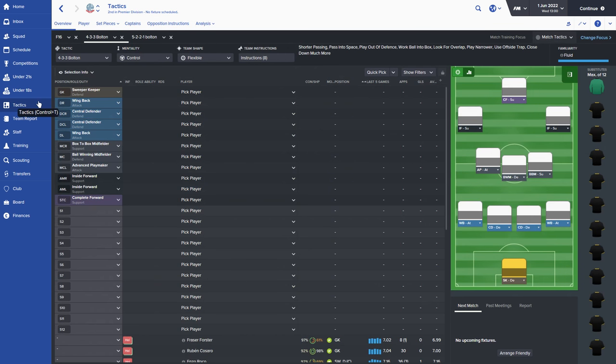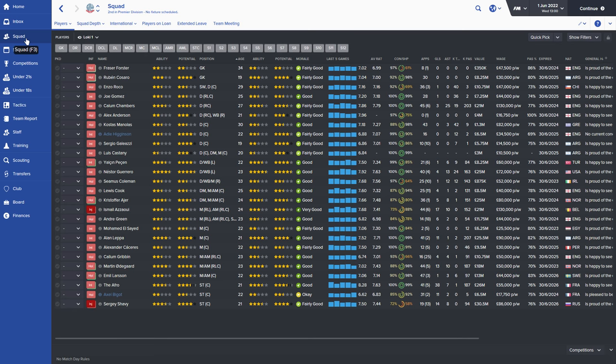Obviously one step back from this, you'd work out the formation you want to start the season with, and this is it — it's how we played last season. One flat back four, two attacking wing backs, three central midfielders, inside forwards and a complete forward. Always have that in mind first.